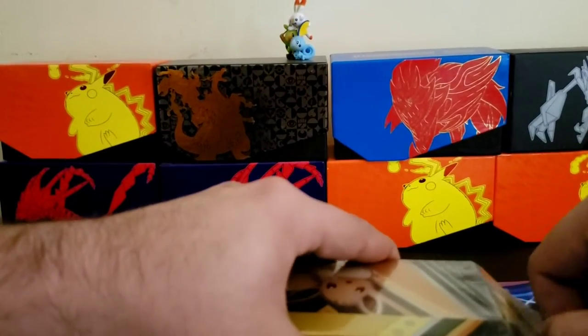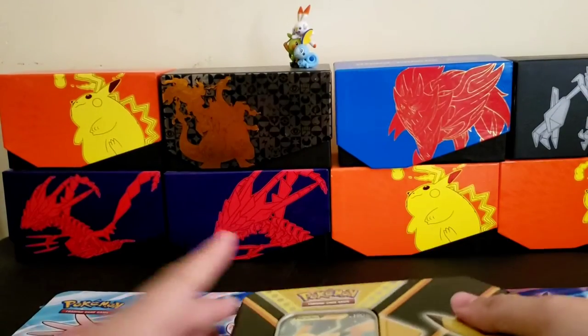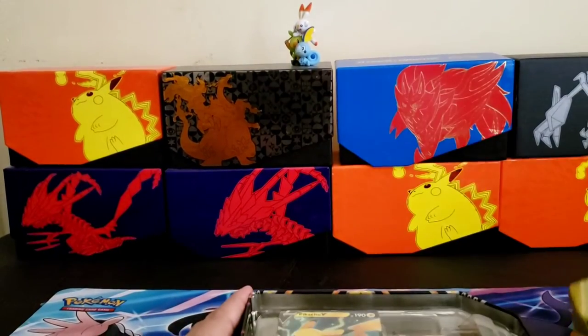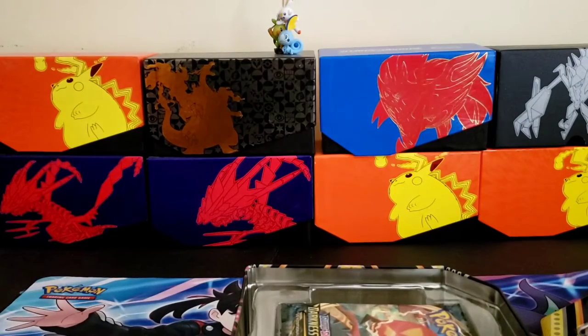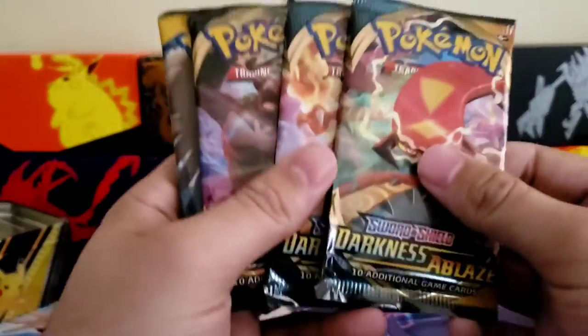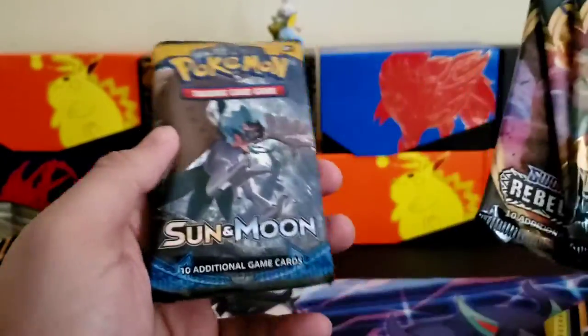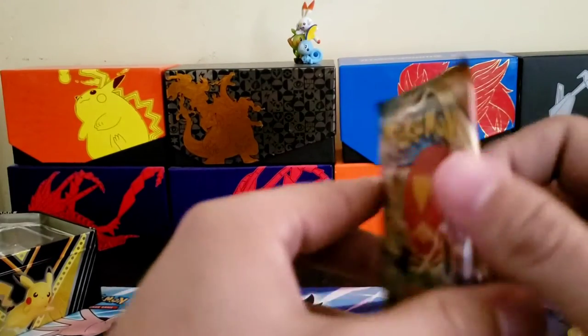I'm going to jump into this last 10 — the Pikachu V. Maybe a Pikachu will give us some luck. There's the promo and the code card for anybody. Two Darkness Ablaze, Rebel Clash, Sun and Moon, and Fates Collide yet again.